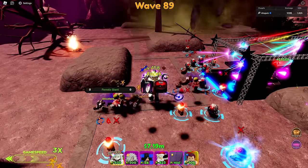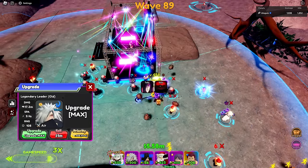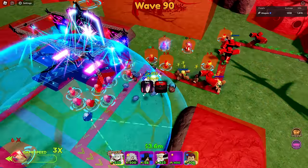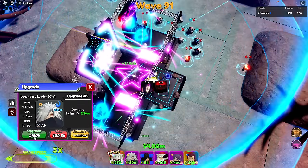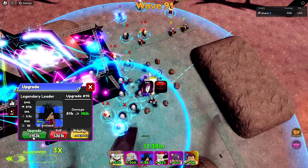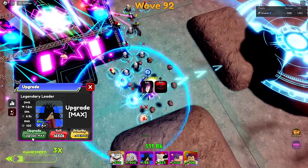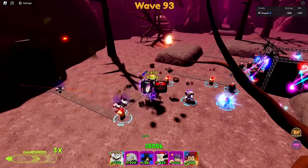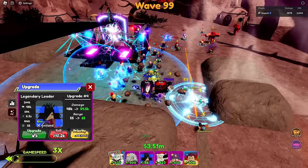We're on wave 88 and everything is getting destroyed. We have two abilities to use to our advantage — I think we'll use Yomi first and then Suku. Let's start maxing out the other damage units. This guy gets pretty close to the main guy's damage. I believe all units are maxed — there's one hidden back here, let's max that. We're all maxed out, so let's do the same with Modera. Damage-wise we jumped up to 155 billion, which is pretty sweet. We're auto-killing everything — let's skip ahead to wave 100.